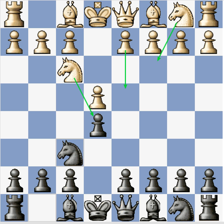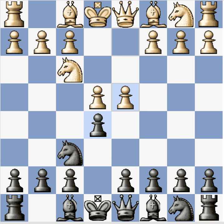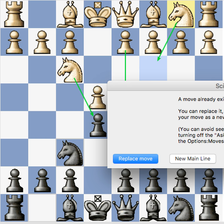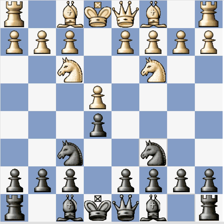Knight takes e5 is the main move and the computer says it's the most precise. There's also d4, which is the Steinitz attack — I don't know much about this but I want to look at it closer in the future. Then there's the knight c3 move, the three knights game. From what I understand, black should play knight c6, and you end up in a four knights game — a pretty different opening. The Petrov may transpose into it, though let me know if I'm wrong.